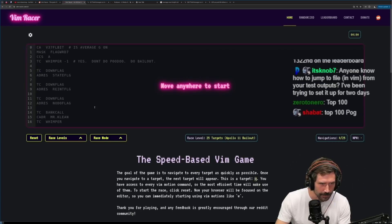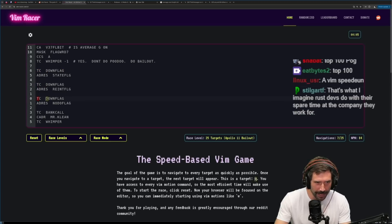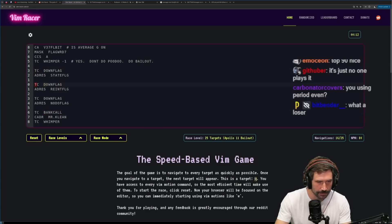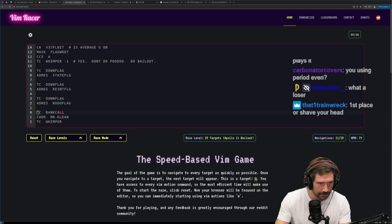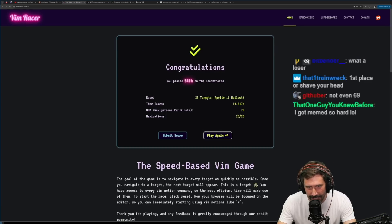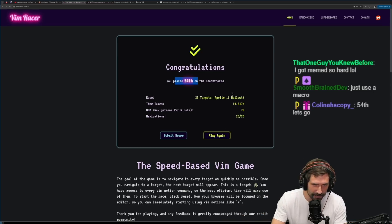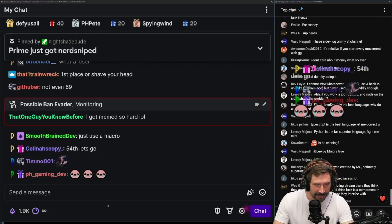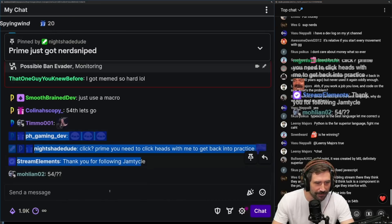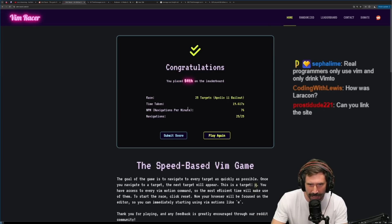Click anywhere to move it. I am just so bad at this. I'm terrible at it. Cut my time in half, got myself up to 54th. 54th - not very good. I could have been so much better. You need the click. Back in practice - no, we're not playing video games. 54th - what's this out of? 25 targets? Apollo 11 bailout? That's kind of fun.